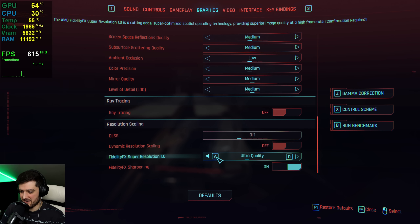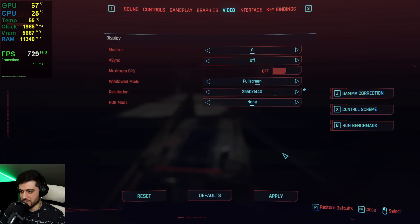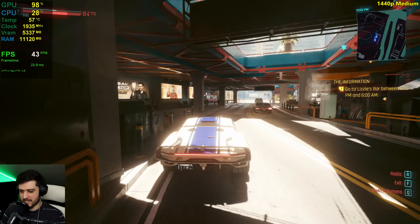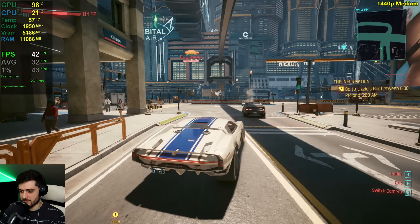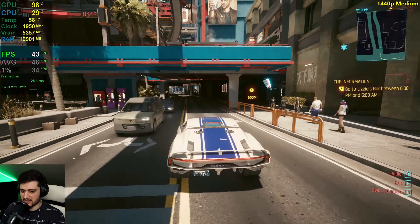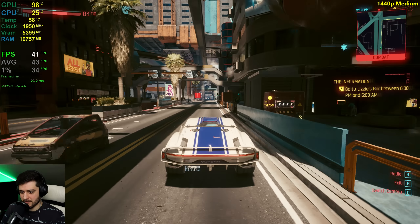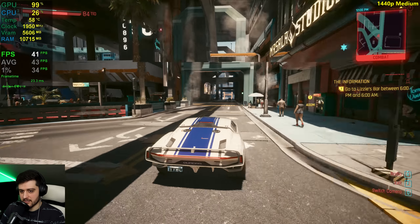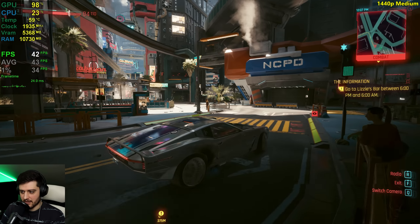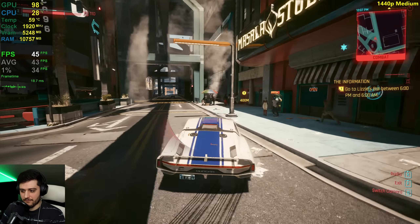Let's go back to medium settings, disable FSR, and set it to 1440p resolution. Massive difference compared to 1080p — we lost like 20 frames per second going from 1080p medium to 1440p medium. That's a pretty big deal. It's still playable like this, but maybe low settings is more adequate for 1440p with the 1660 Ti. It's not terrible honestly — I've seen much worse, especially after seeing the GT 1030 where even 30fps is good.